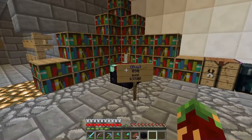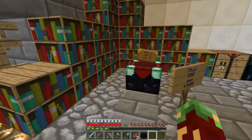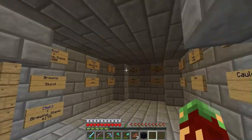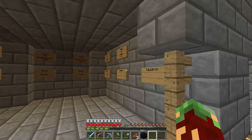You can buy an enchanting table here for $3,500. You can also buy some brewing materials like a brewing stand, bottles, sugar, and a cauldron.